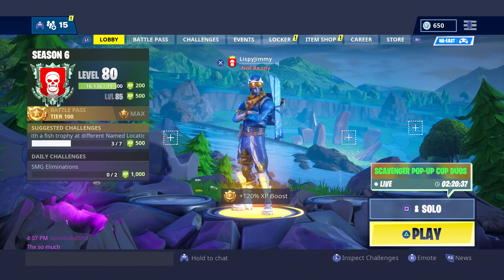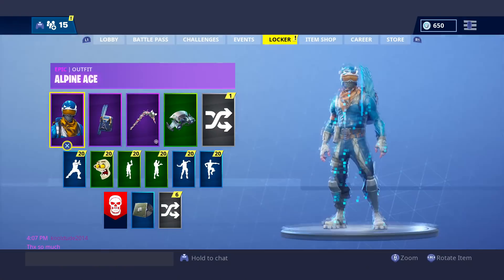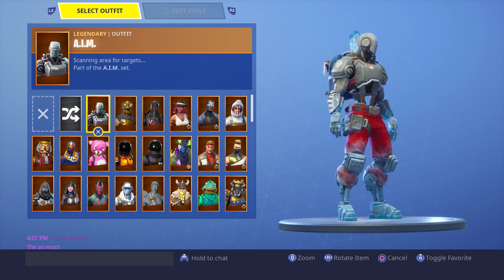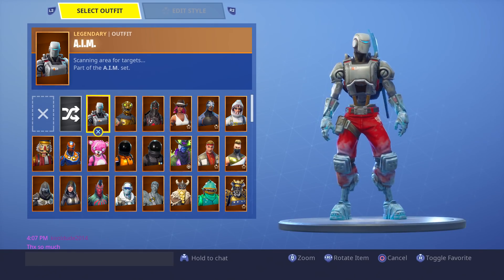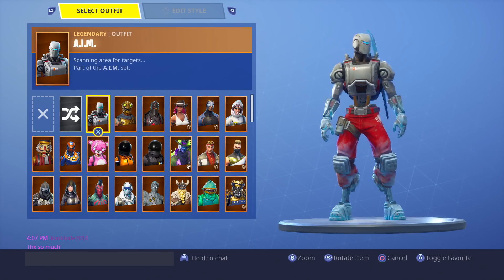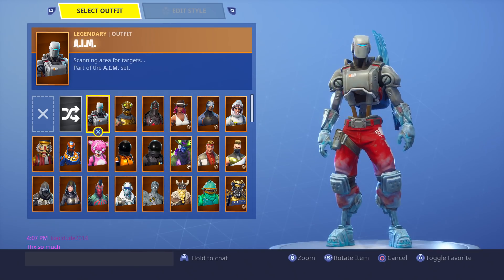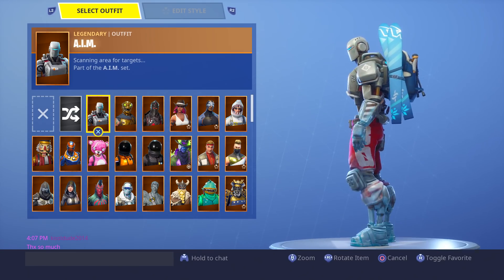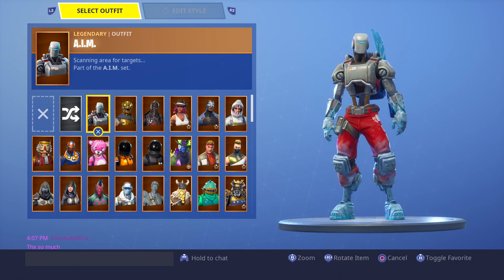Before I end this video, there is a new variant of a skin we just received in the game that we are going to be getting for free. We are getting another free skin — it's actually just a variant of one of the skins we've already received. It's the hunting party skin, the aim skin, and we're getting a variant of it. We have a leak and I want to show you what it looks like. We may get multiple variants in different colors — hopefully there's like a red or a black. It looks like it's frozen, like the hands are frozen, hinting to snow. Let me know what you think about this skin down below.